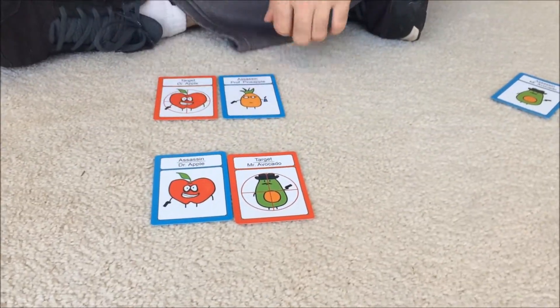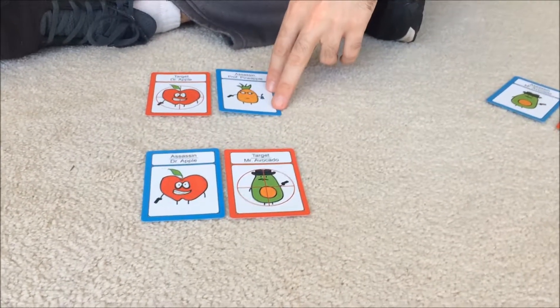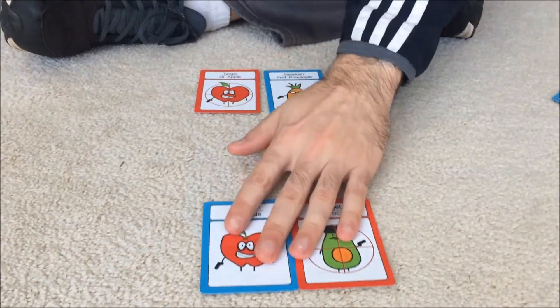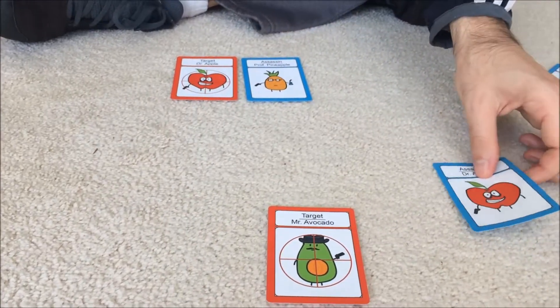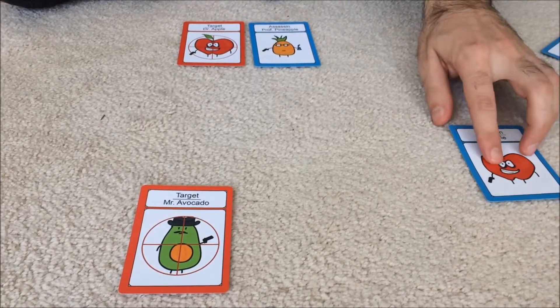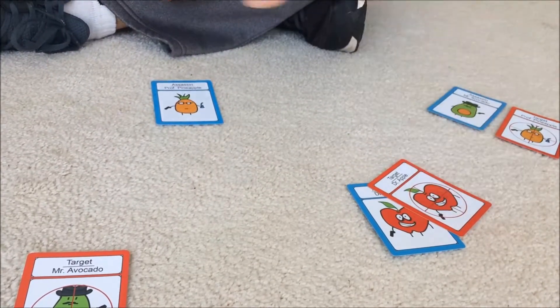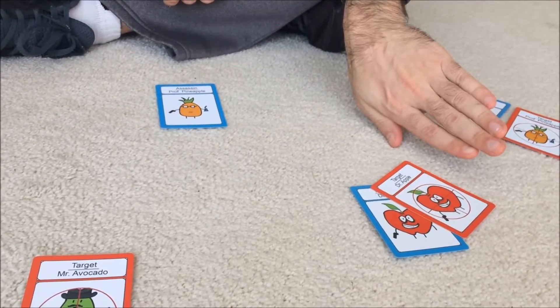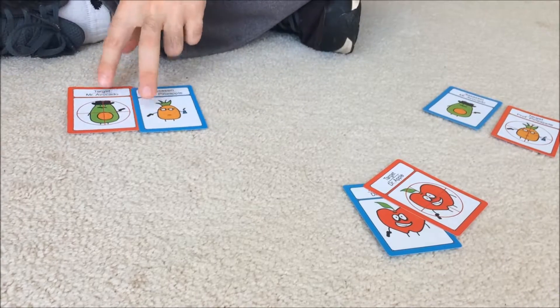In another example, let's say Billy wants to assassinate us. We look at Billy's cards and our cards, and we see that Billy's target does not match my assassin — therefore Billy is eliminated. We take Billy's assassin and place it in the middle of the table. Whoever has Billy's assassin as a target comes forward, and we acquire Billy's target as our new target.